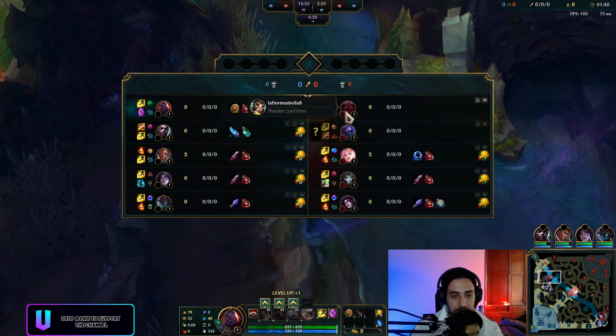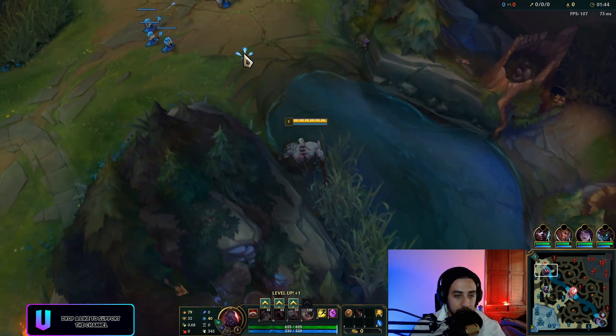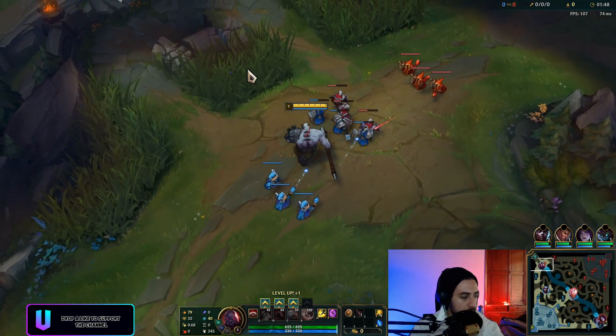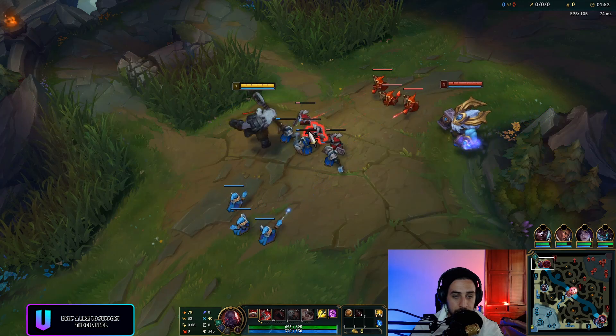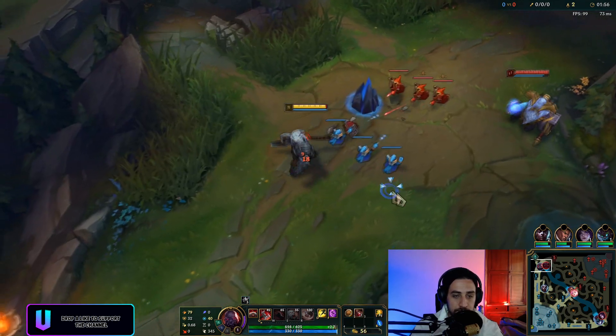Obviously, since we're going Prowler's Claw, we're going full lethality. Don't go lethality against Ornn if you're in this matchup — just go regular Scion — but we're just doing this to have fun. I'm not mistaken, you max your Q on this champion, right? I think it depends on the matchup; there are some matchups where you want to max your W.